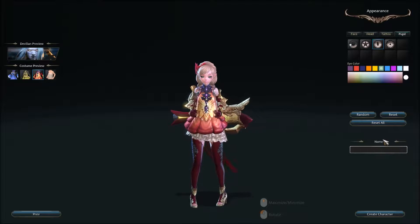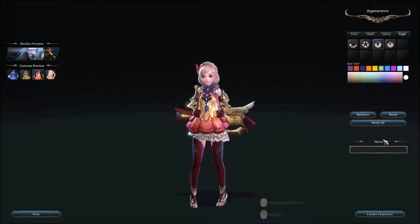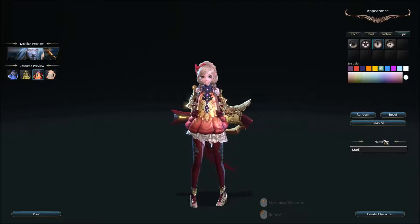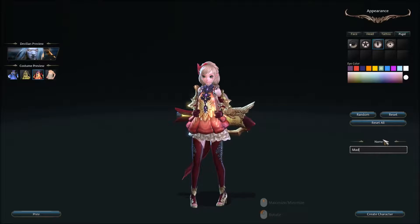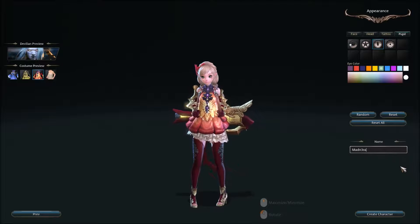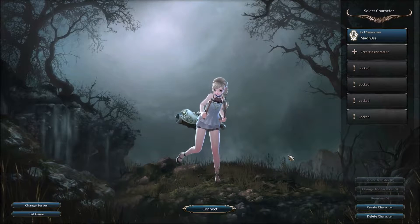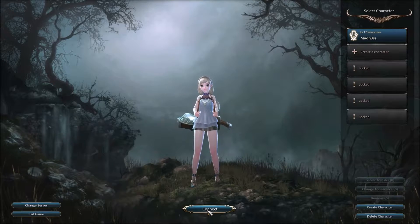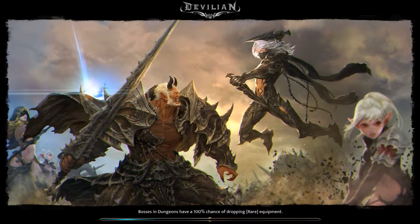Early access and founders packs meant you could pay real money on top of the in-game store. Let's see if we can get lucky with a name — maybe 'Madness' with a three. Perfect, Madness is not taken, and I think that name is fitting. So we're going to jump into the very basics of it and maybe hear what the story has to say.